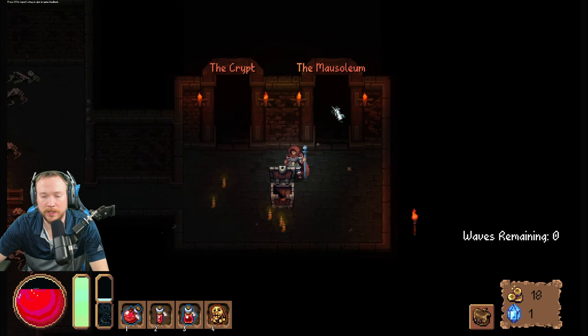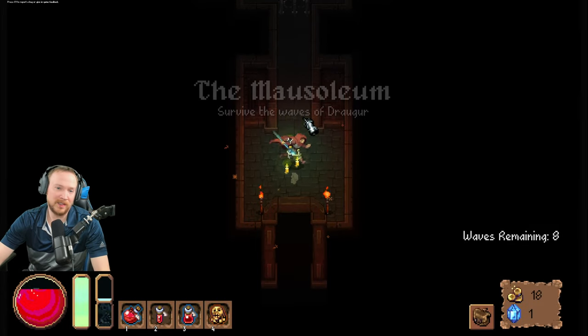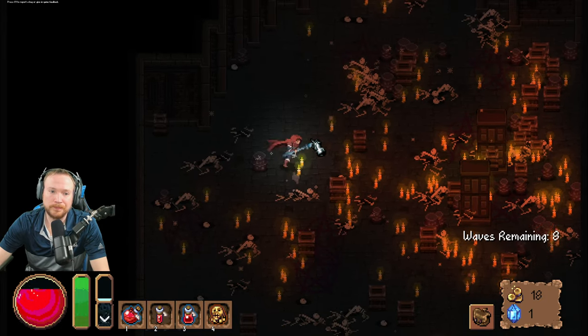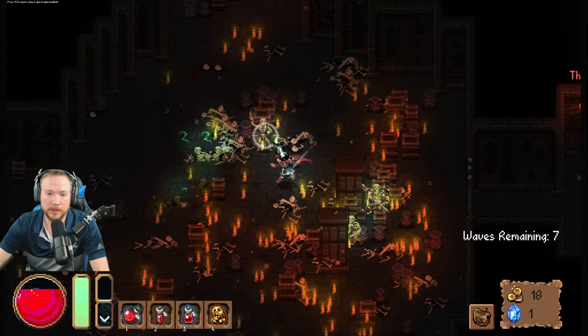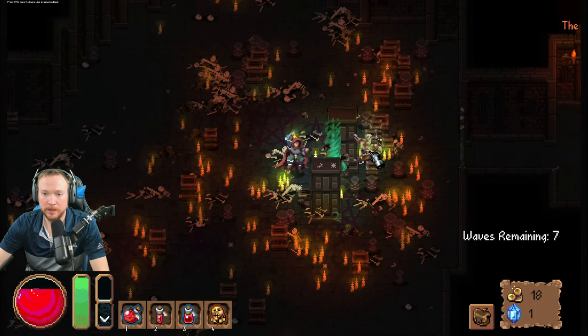The crypt or the mausoleum — just stay alright. This time I like to go left normally but we're doing alright. Oh, these are melee monkeys! Oh, you're stuck — I can kite you guys into these little pillars.